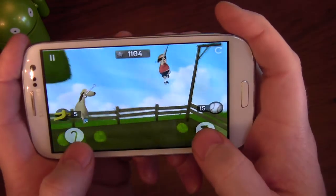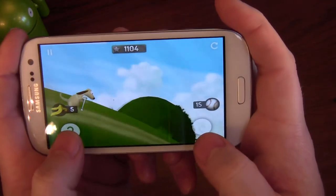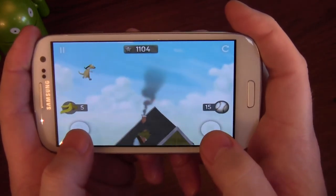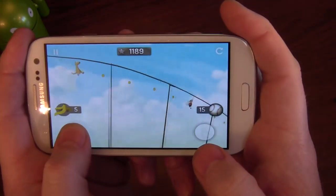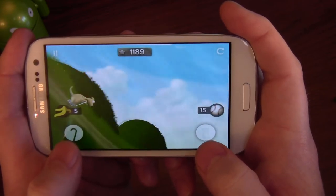I missed the hook, but that's going to cause me problems. As you jump, you rotate, and it's all about making sure that you rotate the right amount. You have to let go slightly earlier than you'd imagine to make sure he lands on his skates.